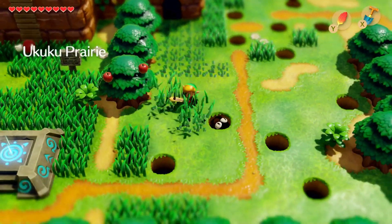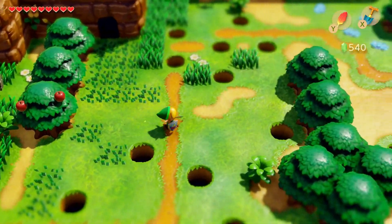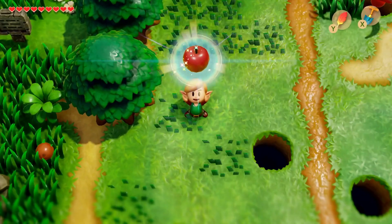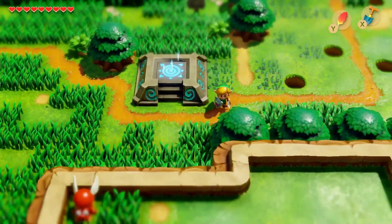Another good thing to note with your Pegasus Boots: these little trees with the apples in them, you can actually dash into and get a little apple. Picked up an apple — delicious and good for some hearts. You won't be able to see what it does here, but Link will actually eat them and that'll give us some extra hearts.